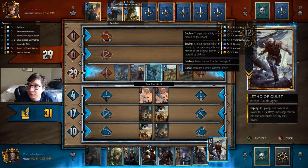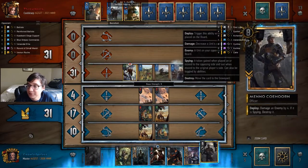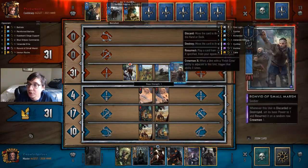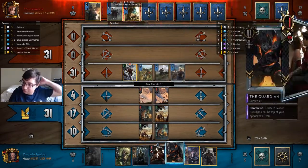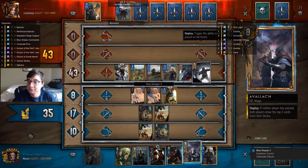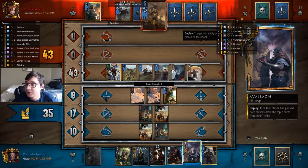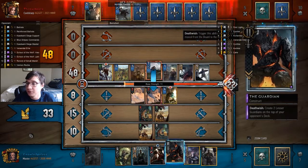I already had a huge advantage because of some of the plays I made earlier. I see a really good Leto play — this prevents him from pulling it with his leader ability and it also gives me a good Menno play later. My opponent was unfortunate with his Witchers, which is gonna help me a little bit in this game.